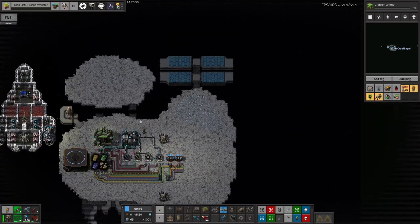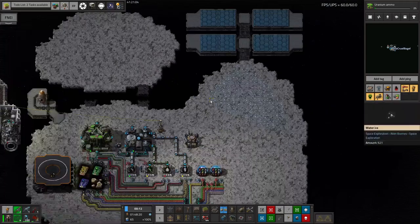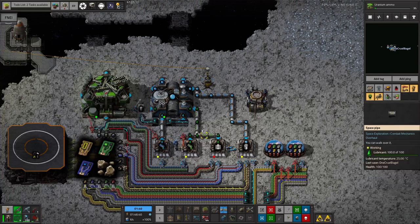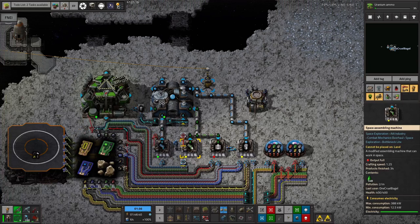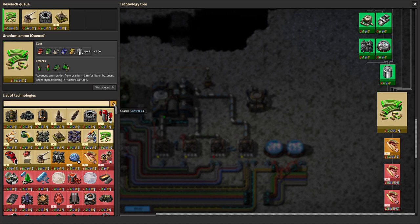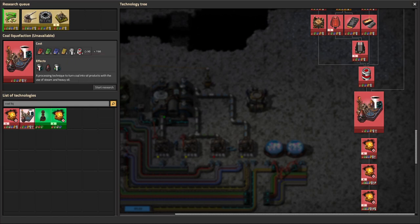Over here is the patch of water ice I was talking about. At some point we'll drop down some miners, start drilling it up and melting it into water, and then we can stop bringing water up. We'll also start thinking about coal liquefaction in space - turning coal into oil and therefore into lube. However, coal liquefaction is gated behind space science, and we'll also need production science before we can do it up here, so there's still quite a lot to do first.